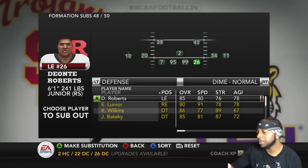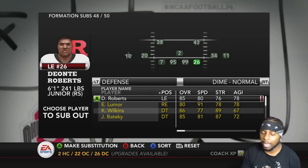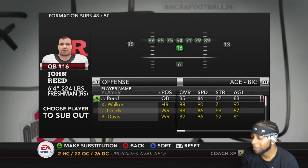Depending on how the offense lines up, I might play as the free safety or I might play as the strong. I normally don't do that, but I really like Wheeler. Hawkins is just like a once-in-a-lifetime type of player — I gotta play him.